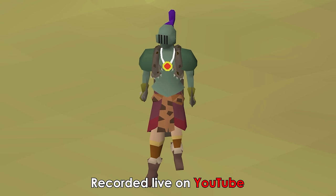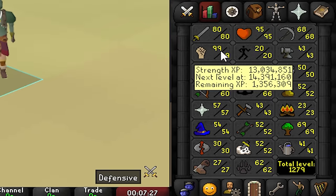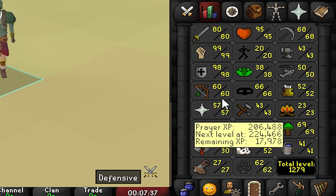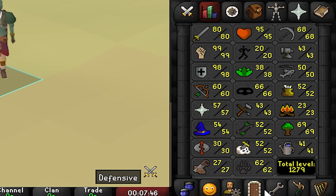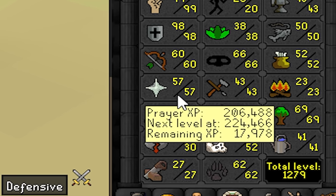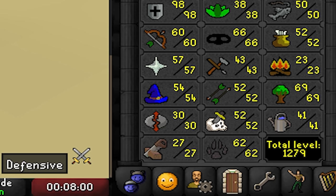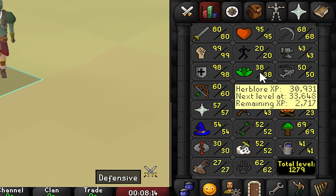Just in case you haven't kept track of the progress of this account, I will very quickly show you the stats and the gear we currently own. At the start of this episode we are 1279 total level. We finished 99 strength in the last episode and we're also super close to 99 defense right now. Worthy mentions are also 60 range obtained strictly through no-gear ranging, which allows me to wield mixed hide once I reach 72 hunter. We have a very decent prayer level all the way to 57 and a somewhat mediocre magic level at 54.